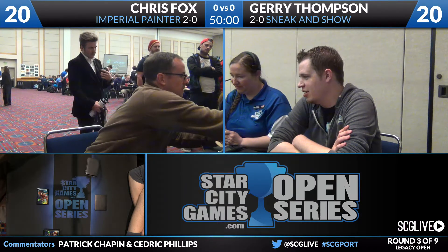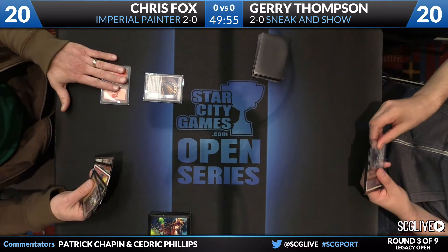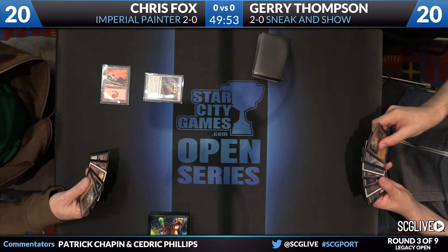Put together a couple of quick wins here. The little different thing about his Sneak and Show deck list is that he does have a couple copies of Omniscience this weekend. It looks like he cut a Sneak Attack to play one of those. I'm trying to figure out what else he got — maybe a land. Potentially classic — cut a land for an Omniscience. He loves playing a lot of lands too, so I'm a little surprised by that.